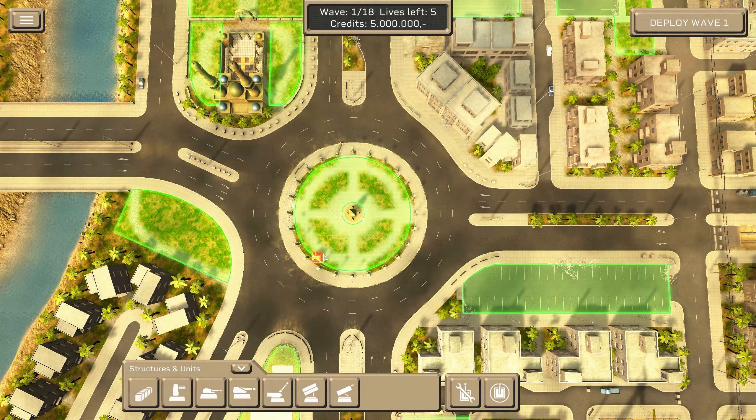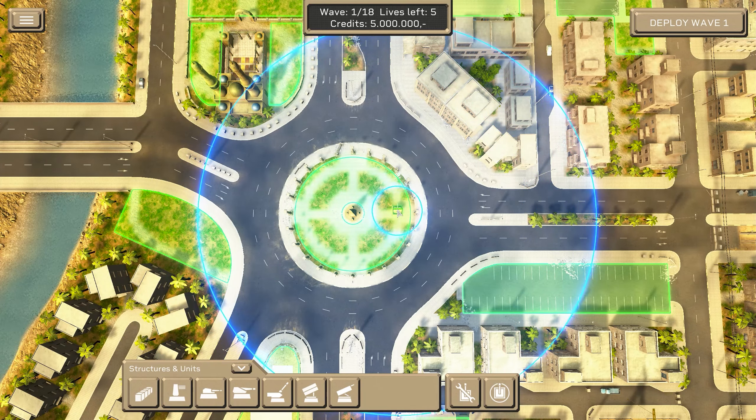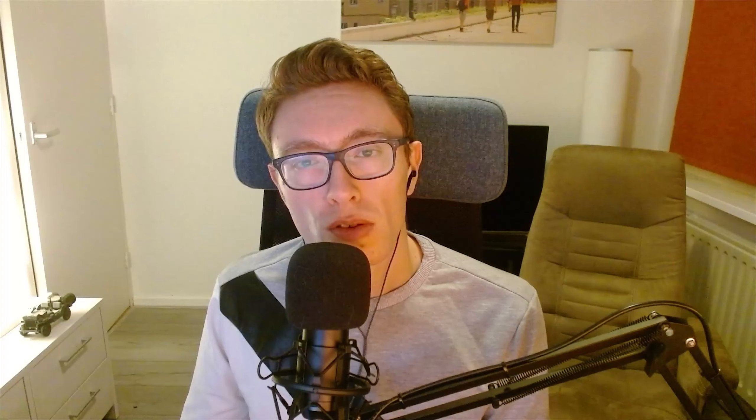The range indicators show up during turret placement. They show minimum and maximum range. You can also press a button in the bottom right corner, which will show the ranges for all the turrets you already placed.